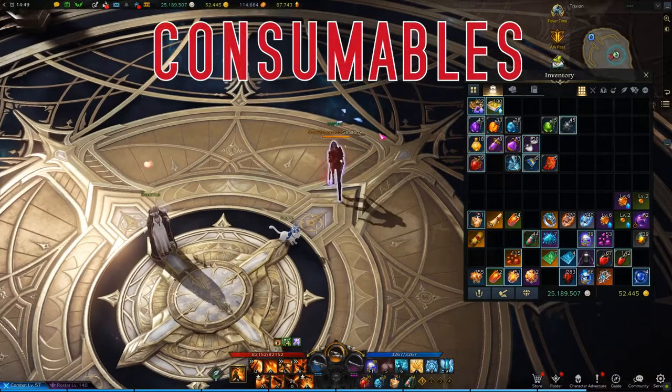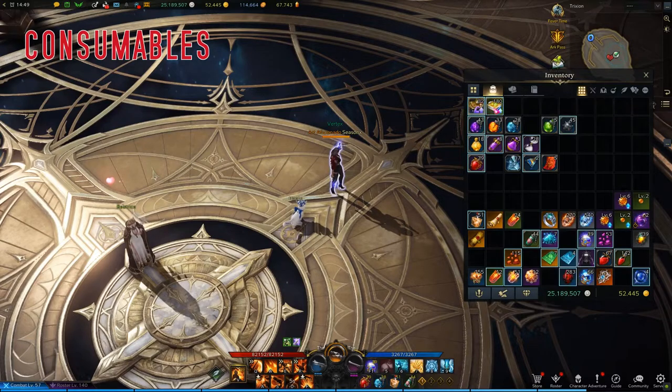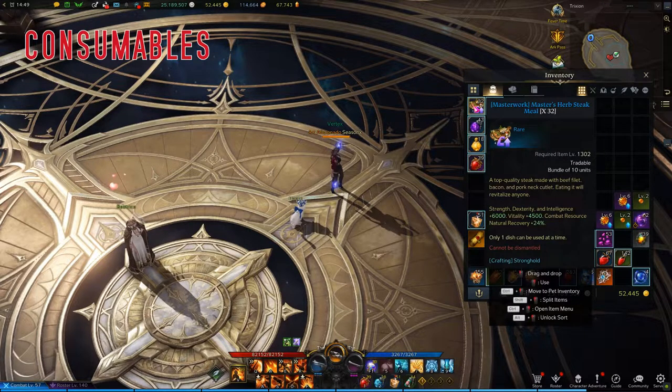Lastly, consumables. These are useful consumables for Vaulton. The first row is your food consumable, available on the Marketplace or craftable in your Stronghold. If the blue version is too expensive, there's a green version with whichever of the three stats you want — whether it's the 6,000 DPS stat, 4,500 Vitality if you're a support, or Resource Recovery if you're playing something like First Intention War Dancer.